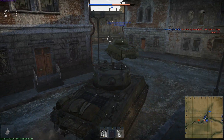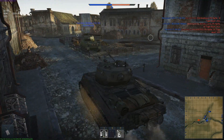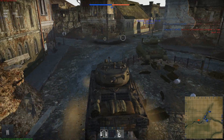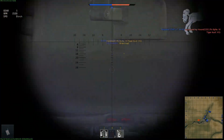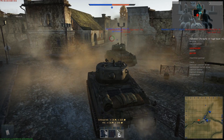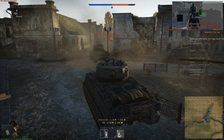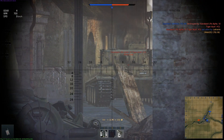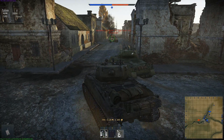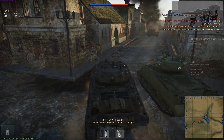We come poking around this corner and — hello, Tiger. Now the shot I take here is incredibly risky, would never do that normally — can't believe I got it off, but I got his gunner and his commander. This guy's toast. So I put one through there, get his driver, put one through here, set him on fire, and I see he's got two crewmen on the left side. I take the riskier shot — but there you go. APCR doing its work, Tiger dead.